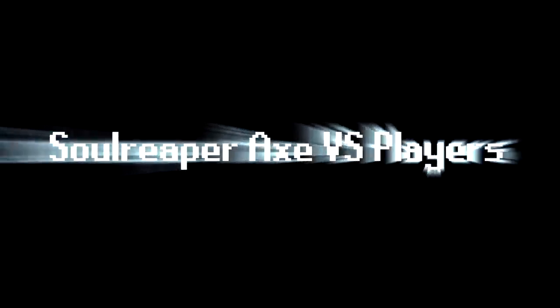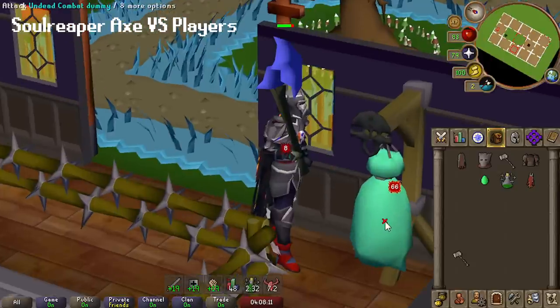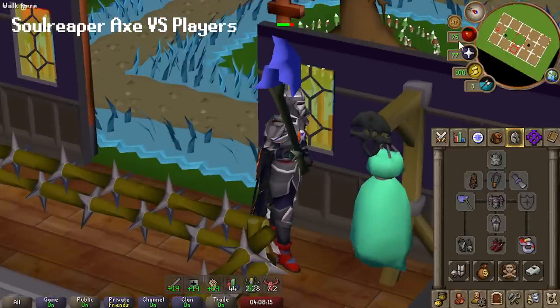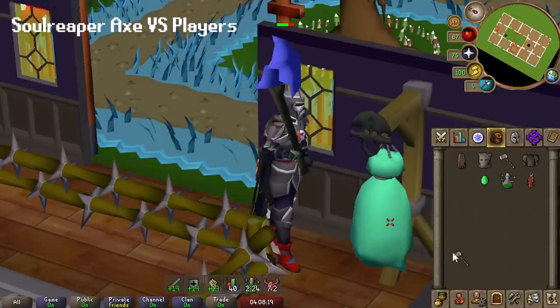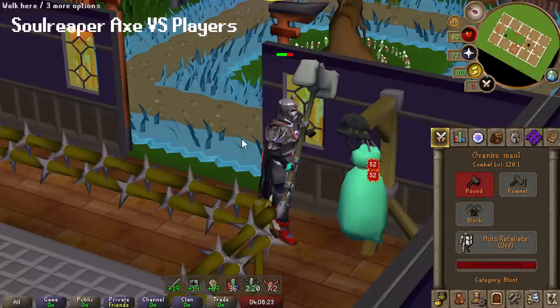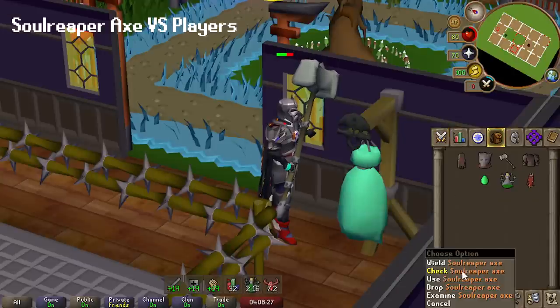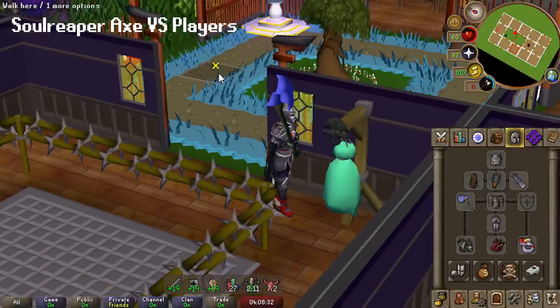As for PvP — the third section — I can only tell you that it has a lot of potential, especially with a Granite Maul combo. If you do an auto for 60 or 70 and then use your Granite Maul to attack, that could easily stack someone out for 100 HP, and even if they safe up, that's an easy KO. I highly recommend asking your favorite PvPers how to maximize the Soul Reaper Axe for PvP — I'm sure you'll get some interesting answers.